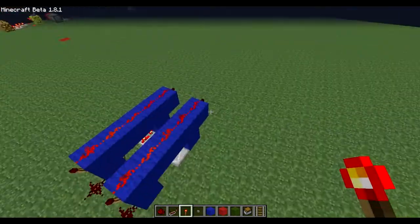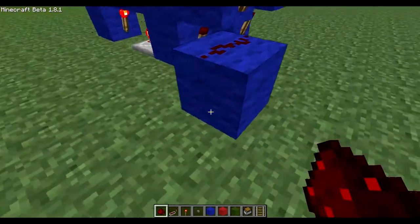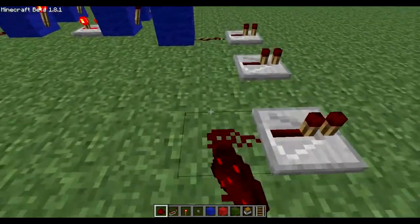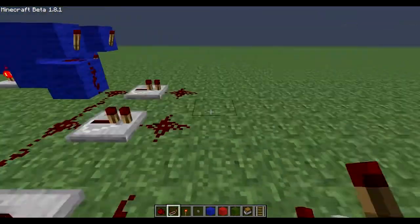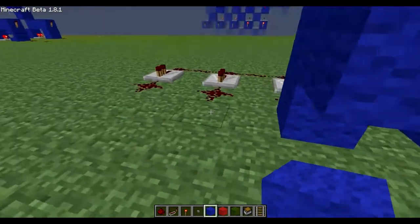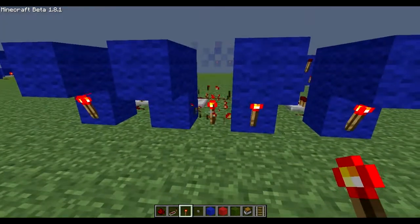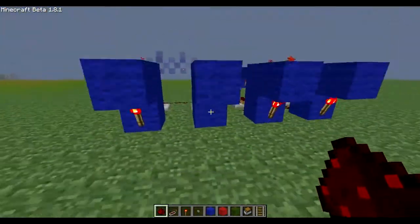Now I'm going to take the output of this one — I'll just take it over here — and then place repeaters along for however many you want. I'll just do four for demonstration. Then redstone in front of them, because we're going to be building four of our S-NOR gates.